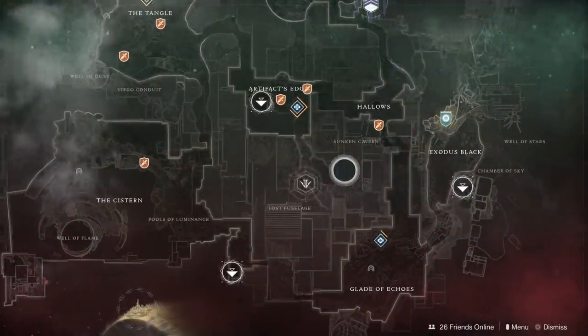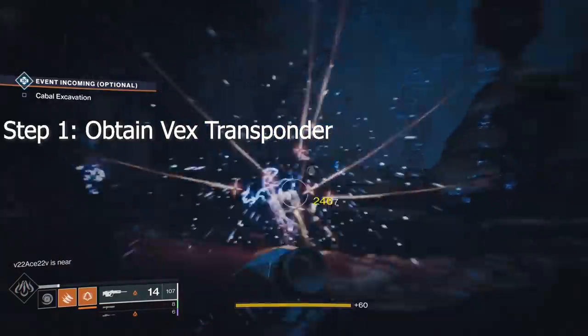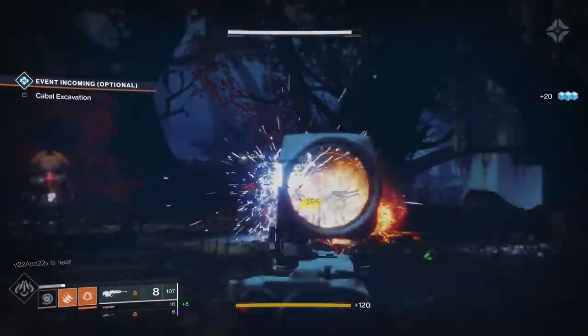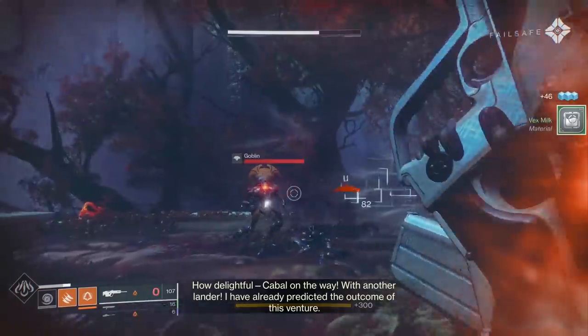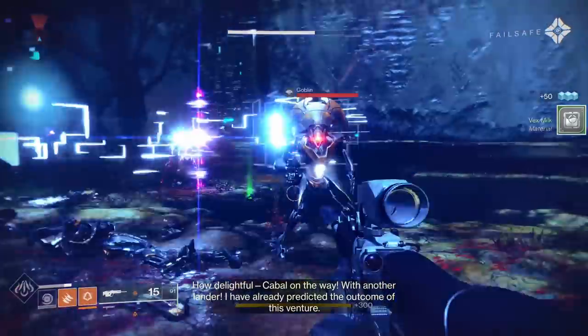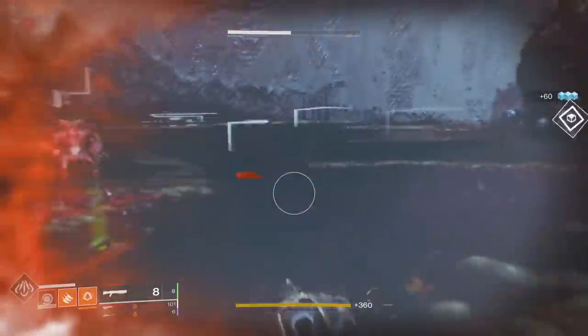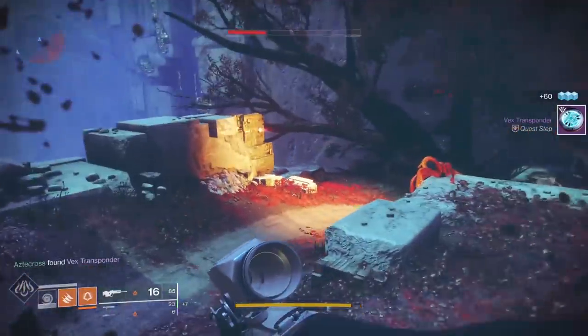First up, go to Nessus and start killing some Vex. We are looking for a Vex transponder, and the best place to kill Vex — where you'll be spending most of your time — is over at Artifact's Edge. You've got some Vex that spawn to the left of the spawn point, and there's also a lost sector there called the Orrery, which has a bunch of Vex inside it.